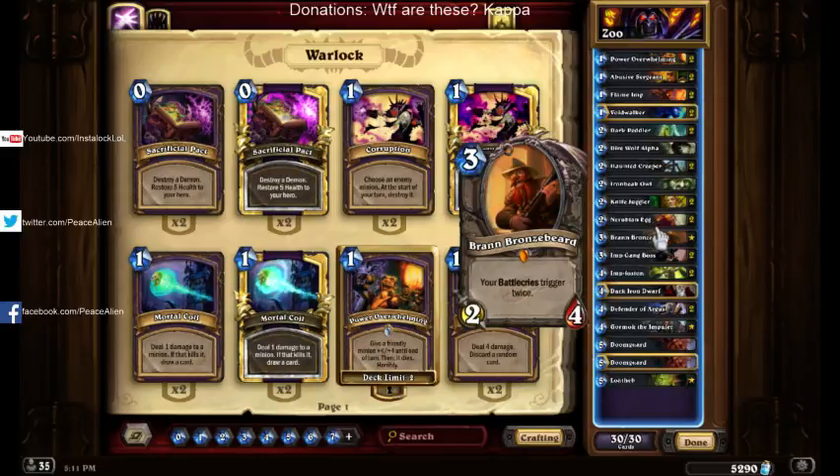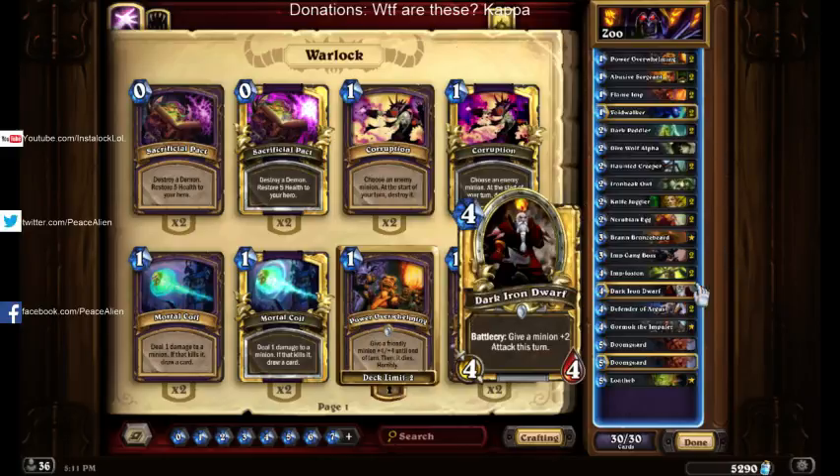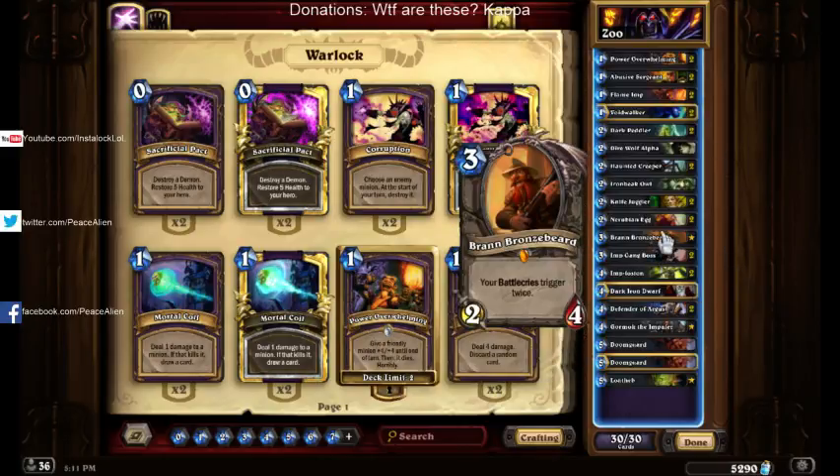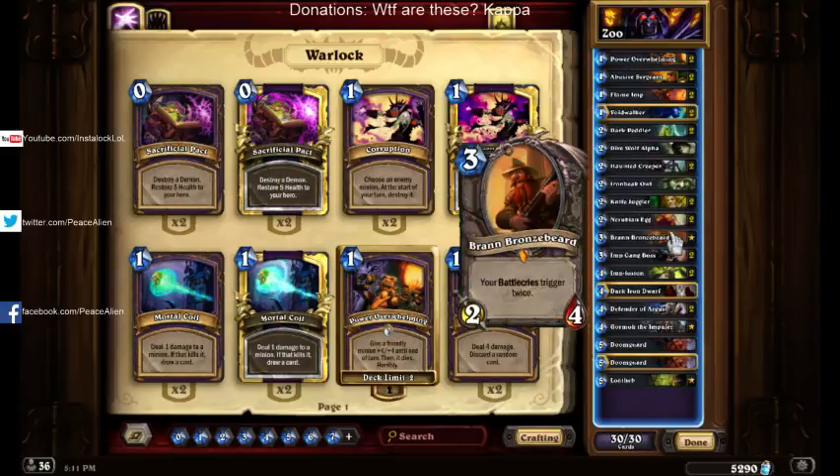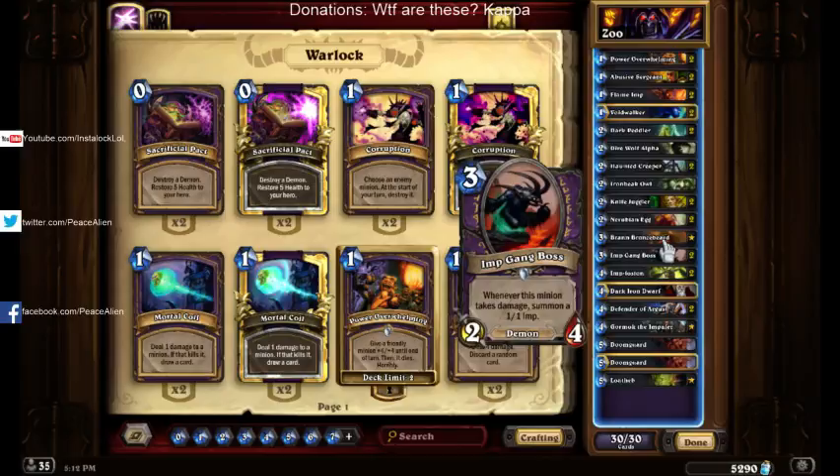Then we have Bronzebeard itself. It's a very strong card — it turns 2 damage into 4 damage, and as a joke, it turns 3 damage into 6 damage on your face. Its stats are actually pretty decent: 2/4/3. It's pretty good.